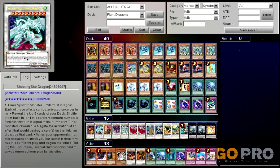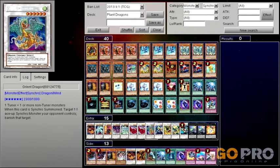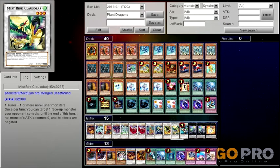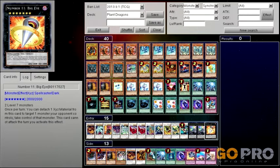The extra deck: one Star Eater, one Shooting Star, one Crimson Blader, one Scrap Dragon, one Stardust, two Black Rose, one Orient Dragon, one Ally of Justice, one Armory Arm, one Mist Bird Colossus, one Formula Synchron, two Draco Sacks, and a Big Eye.